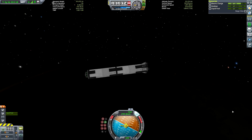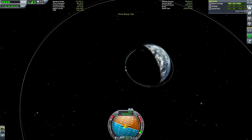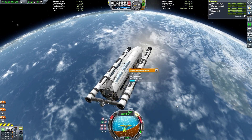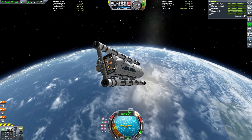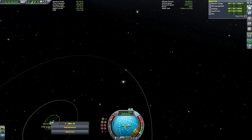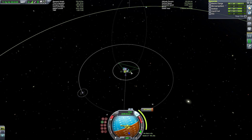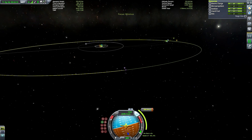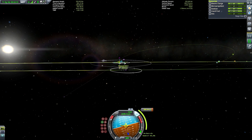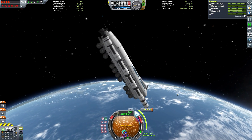Here we're just deorbiting the booster, because in my Laun Aerospace save I made a pledge to never leave debris in orbit. I could have landed it like a Falcon 9, though I probably didn't have quite enough fuel. I never intended to recover it because funding isn't an issue — despite the fact that we're establishing an extra-planetary hotel to help with funds, which is all just a hypothetical story to justify this mission.